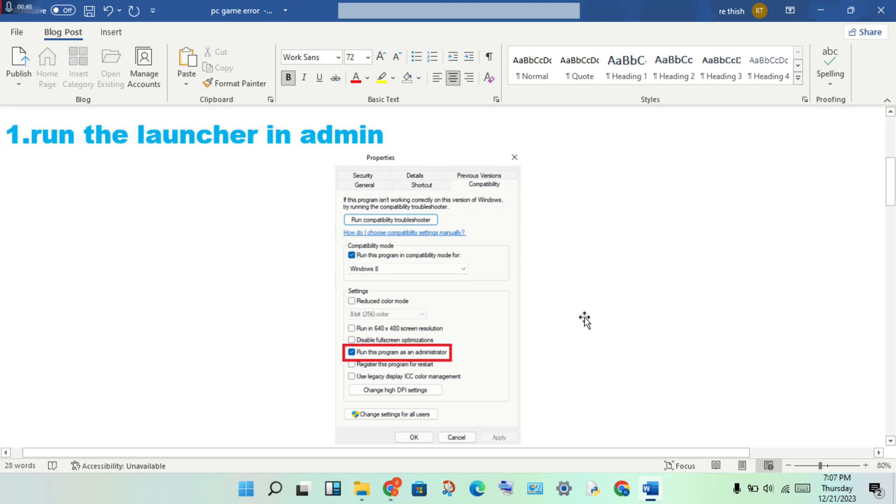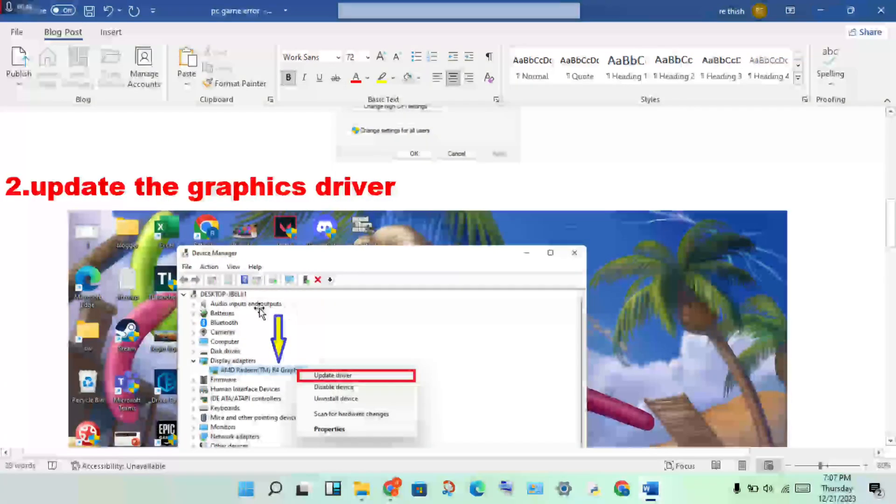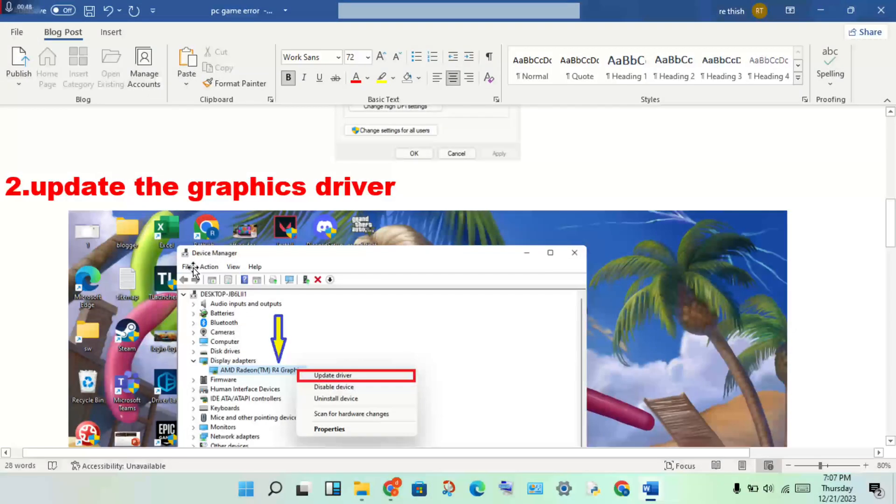Click Apply, then click OK. The next step is to update the graphics driver. Open the Device Manager, double-click on Display Adapters, see your graphics card, then right-click and select Update Driver. Check if any update is pending and get the update.